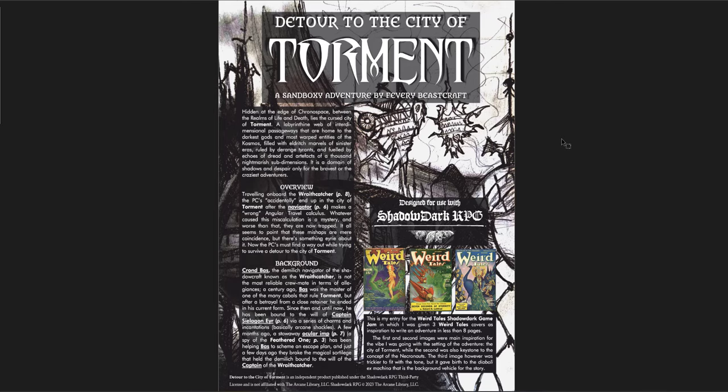Filled with eldritch marvels of sinister eras, ruled by deranged tyrants, and fueled by the echoes of dread and artifacts of a thousand nightmarish sub-dimensions — it is a domain of shadows and despair, only for the bravest or craziest adventurers. Traveling aboard the Wraith Catcher, the PCs accidentally end up in the city of Torment after the navigator makes a wrong angular travel calculus. Whatever causes this miscalculation is a mystery, and the PCs must find a way out while trying to survive.